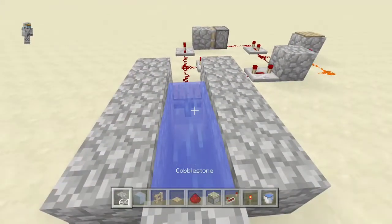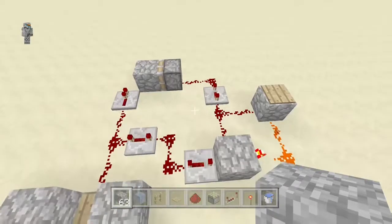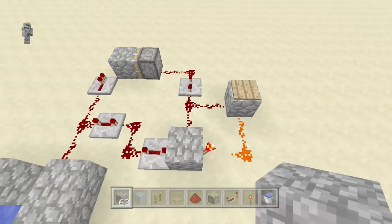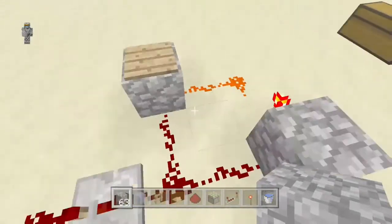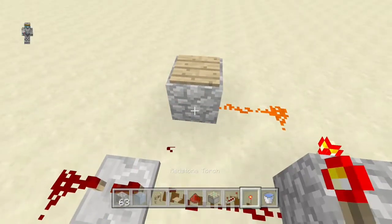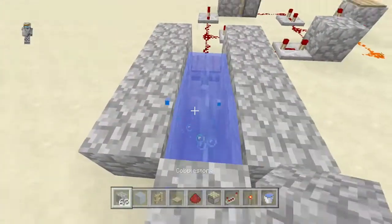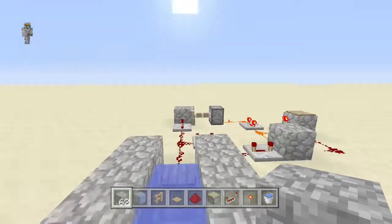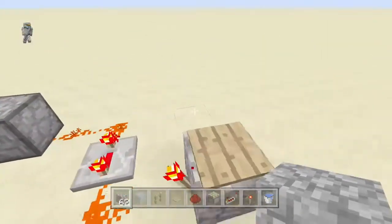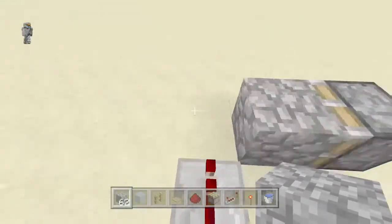You don't have to add that pressure plate over there, but it's just kind of a nice reset. It took me a second to figure out what was wrong. There we go — the piston should stay on, and that's what you want. Go ahead and reset that. This is only for two items if you want something that only needs two items.